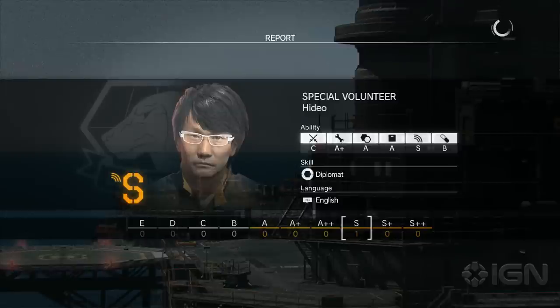Even for your fledgling base, Kojima's astounding A-plus rank in R&D will boost your whole team, and later, his S-rank in Intelligence will make him a must-have when you build your intel platform.